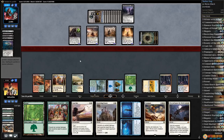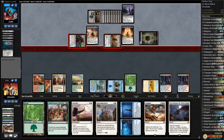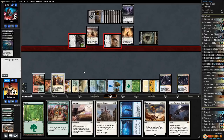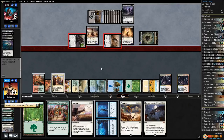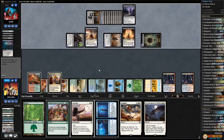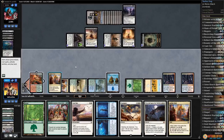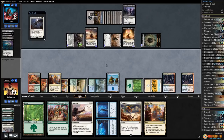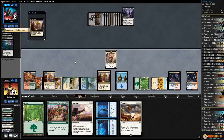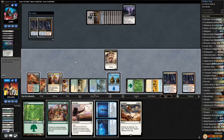I don't even know — we got a million fogs, we probably should use one. Cast our Fog, take zero, opponent takes two off Fevered Visions and gets one freebie. We Descend Upon the Sinful — get rid of all those zombies forever. Thanks to exiling, stops all these Relentless Dead shenanigans. Also gets us a 4/4 Angel. Play Aether Hub and pass the turn — this one's looking pretty over.